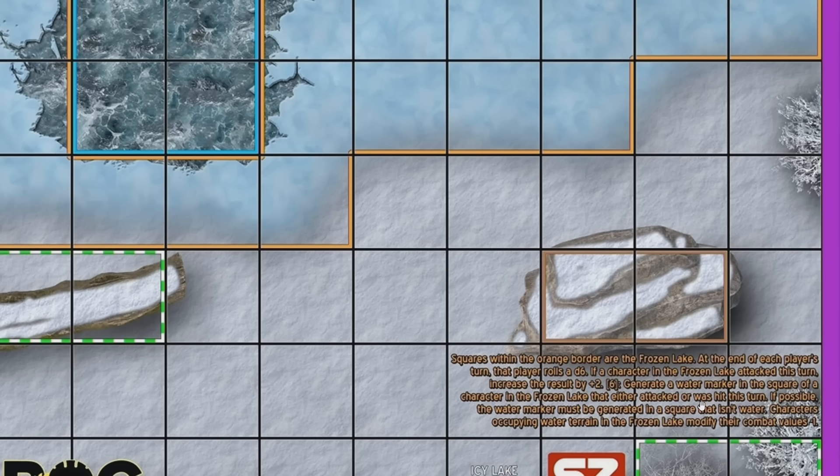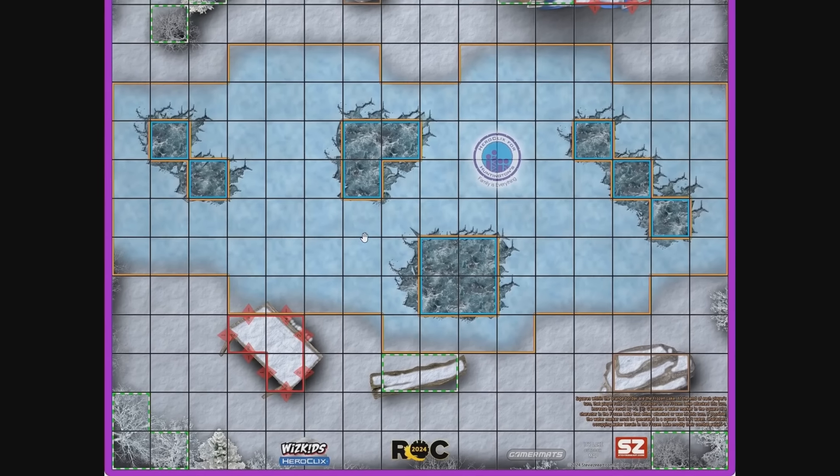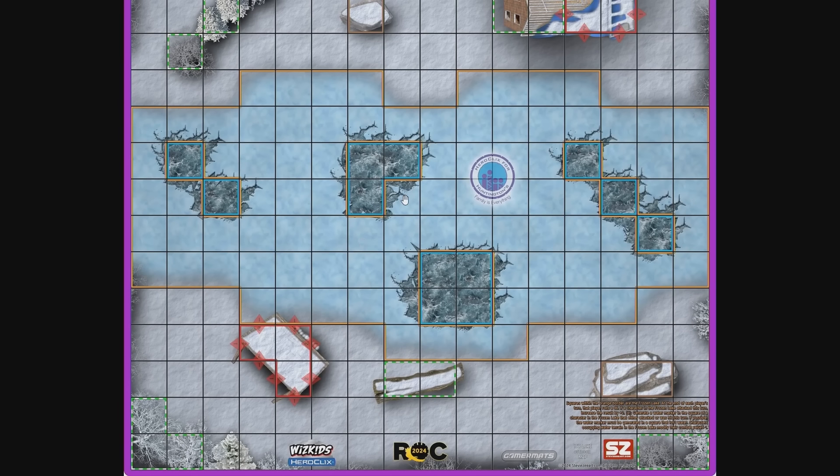For the first time in a while, we have some official map rules. Squares within the orange border are the frozen lake. At the end of each player's turn, that player rolls a d6. If a character in the frozen lake attacked this turn, increase the result by plus two. On a roll of six, generate a water marker in the square of a character in the frozen lake that either attacked or was hit this turn. If possible, the water marker must be generated into a square that isn't water. Characters occupying water terrain in the frozen lake modify their combat values by negative one. So you can choose to do battle in the middle of the ice lake, but you have to roll to see if you're going to fall through. I think there are a lot of interesting strategies that can happen here, and I'm very excited to see what the Heroclix community comes up with.